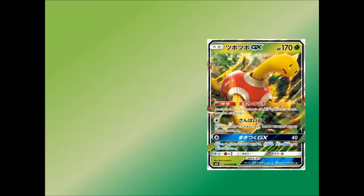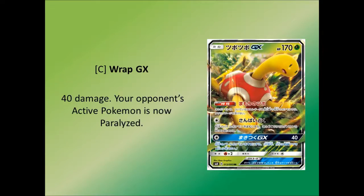And get ready for the GX attack — it is Rap GX. Again, just one colorless energy. What does it do? 40 damage. Your opponent's active Pokémon is now Paralysed. I will say it again: 40 damage. I really do not think you should be using this GX. Absolutely no way. Yes, it does do paralysation, but your opponent can just Guzma or switch. Absolutely not — 40 damage.